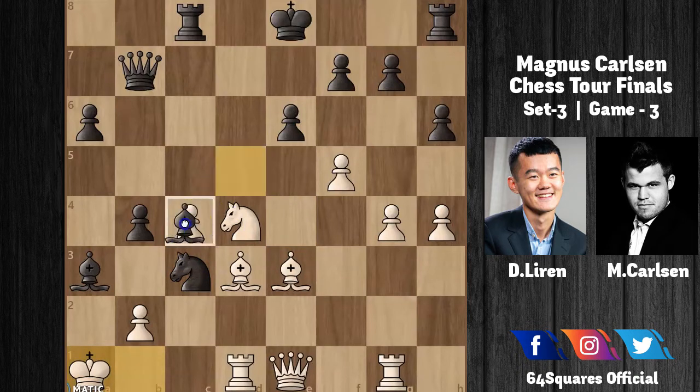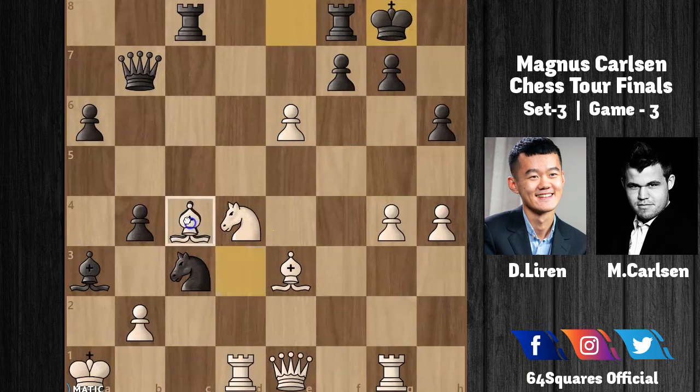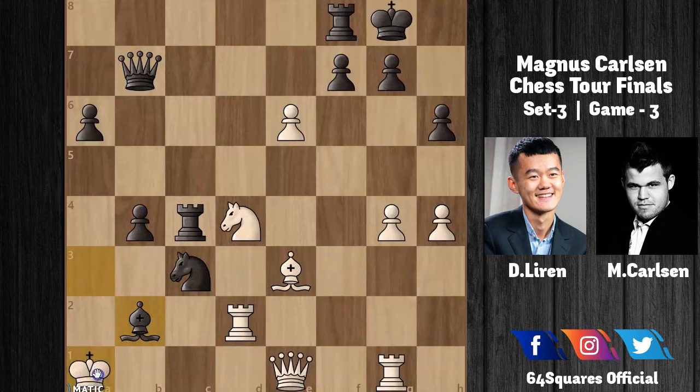After King to a1, Carlsen wins a pawn by playing Bishop to c4. Ding plays f×e6 to get some initiative and tries for a counterattack. Carlsen castles kingside, and after Bishop×c4 and Rook×c4, the position is much better for Carlsen even though the knight and bishop are under attack. White cannot play b×a3 or b×c3 because of the queen. Ding replies with Rook to d2, and then Bishop to b2 check.